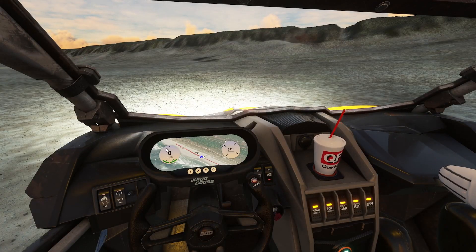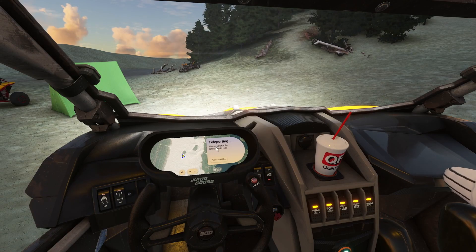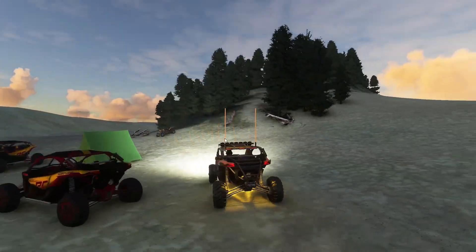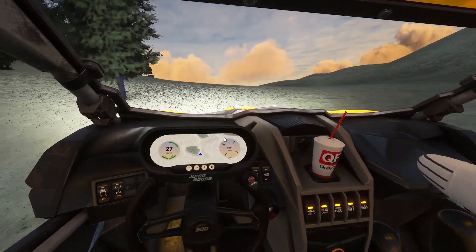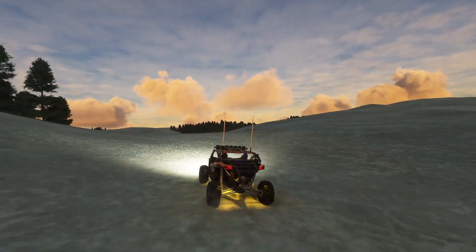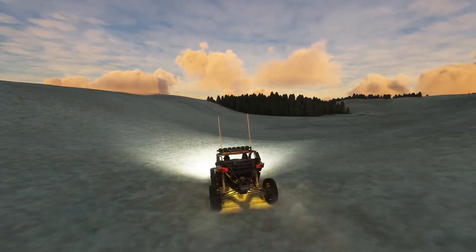Let me take you to one more spot in this thing. And by the way, it's got cruise control if you hold Y down. So we're now right here in the Dunes — the Dune Bowl. This is another neat little area. There are so many Easter eggs in all these areas, so I highly suggest you check out all these areas. They are just amazing. You'll find all kinds of cool stuff. We just took out a girl on a four-wheeler wearing a birthday hat or cone or something.